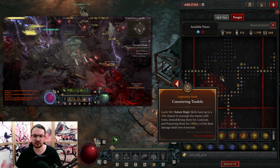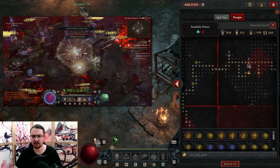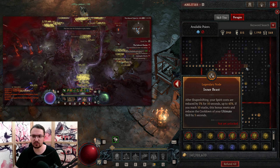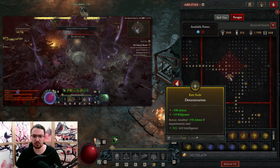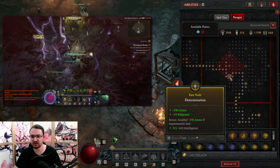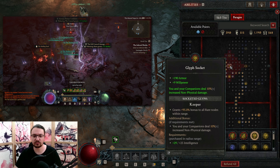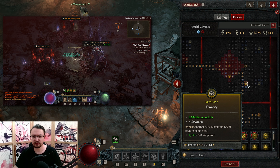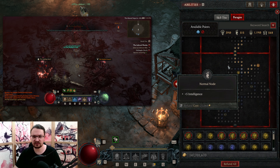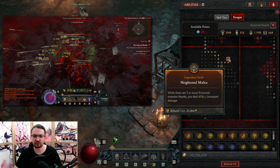Afterwards, go back to the Constricting Tendrils Board and pick up Superiority. Path to Earthen Devastation and pick it up, along with the Crowd Control damage node. Grab Fulminate and path to the Inner Beast Board. We pick up Keeper here for more Armor — Armor is very important for this build, and early on this will cap your Armor. Otherwise it multiplies your damage by 10%. Then we pick up Tenacity with more Armor and Life, finishing up with Ancestral Guidance and on the left side, right underneath the Thunderstuck Board, Heightened Malice.